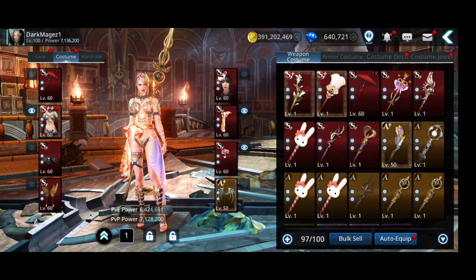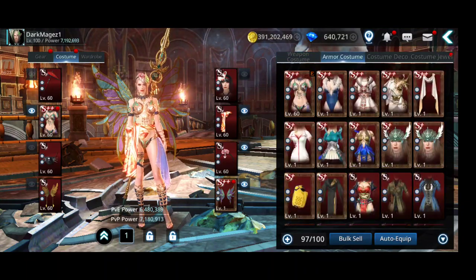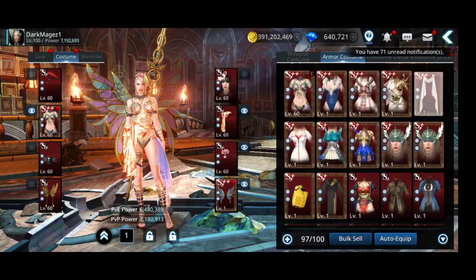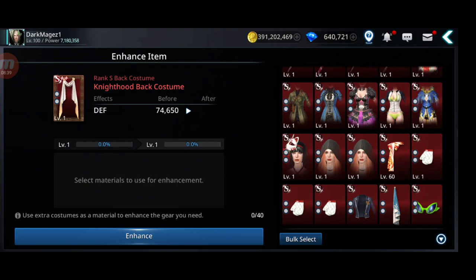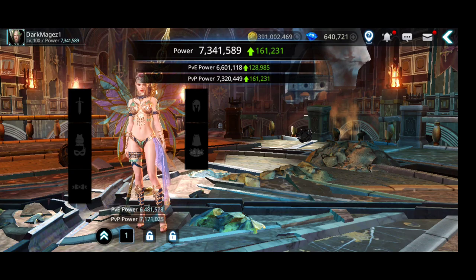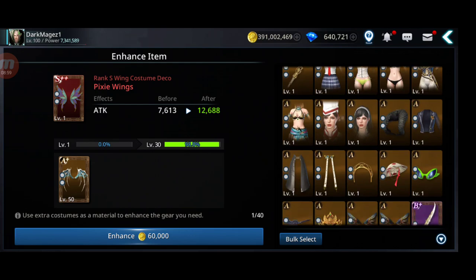Try to get as many S++ as possible, level them up, and auto equip. Only the Pixie. Do I have an S++ weapon? Sadly, it seems I don't. I got this one — it's good. Equip, and I can use the level 60 to level it up — pretty easy.